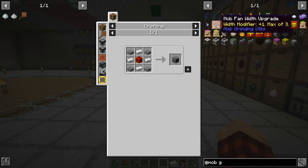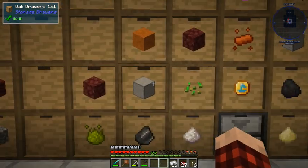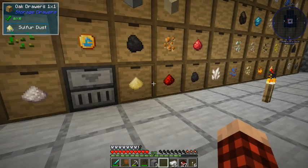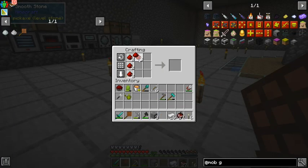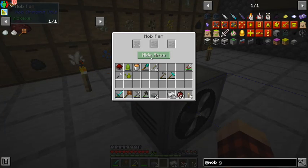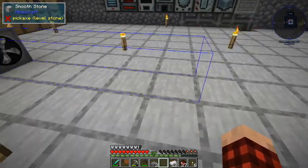How many mob fans do we need? I want to make one quickly. We've got stone, we have redstone. Let's put all the pieces parts together first. To make the mob fan we just need four of those. Boom — there we go. Let's put this down and see what's going on. Can we show the area it's going to blow? Okay, so this is a straight line and it blows about five blocks.